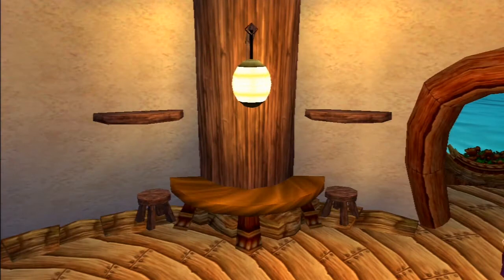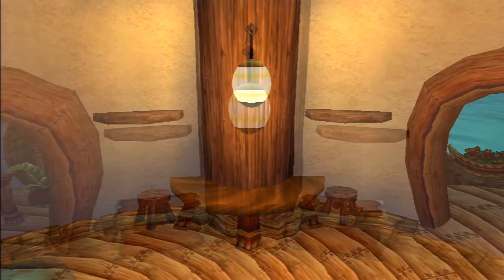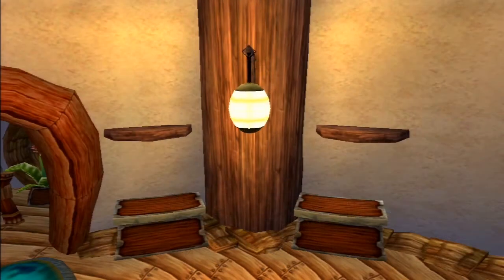On the left side of the hut is a circular table spanning around one of the hut's pillars with two stools and two empty shelves above. There is also another lantern here. On the right hand side of the hut there are two large chests with two empty shelves on the wall, and a third lantern can also be found here.